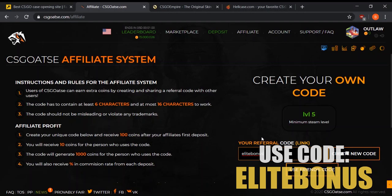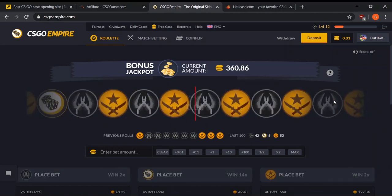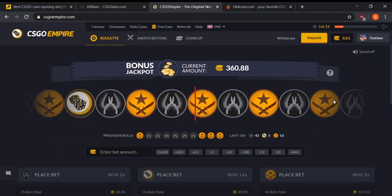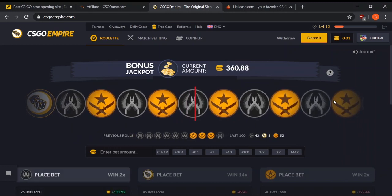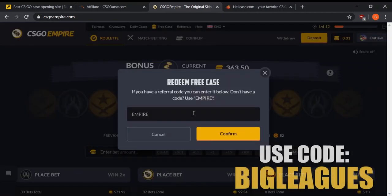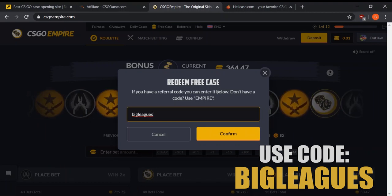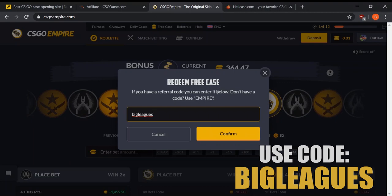Next is CSGOEmpire — a roulette, match betting, and coin flip CSGO gambling site. They were one of the first CSGO gambling sites to add a bonus jackpot, which is something I really like. Whenever you play roulette, coin flip, or match betting, you have a small chance to win a chunk of the jackpot — I've seen it over $50,000, and sometimes even a few cents can win you $100. To get free credits, go to 'Free Case,' open a case, and type in the code BIGLEAGUES — B-I-G-L-E-A-G-U-E-S. You can even withdraw if you win something cool.